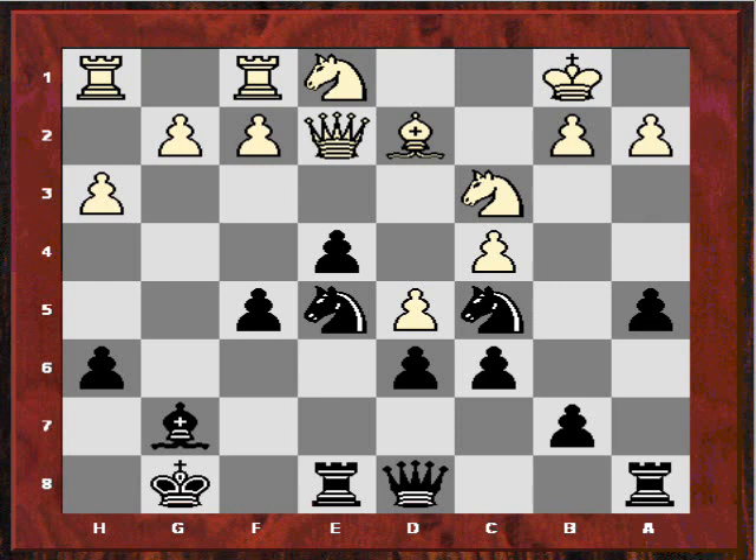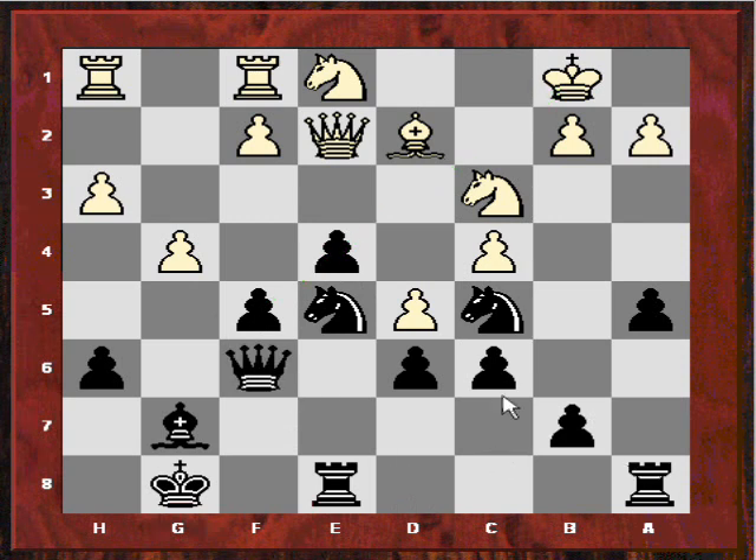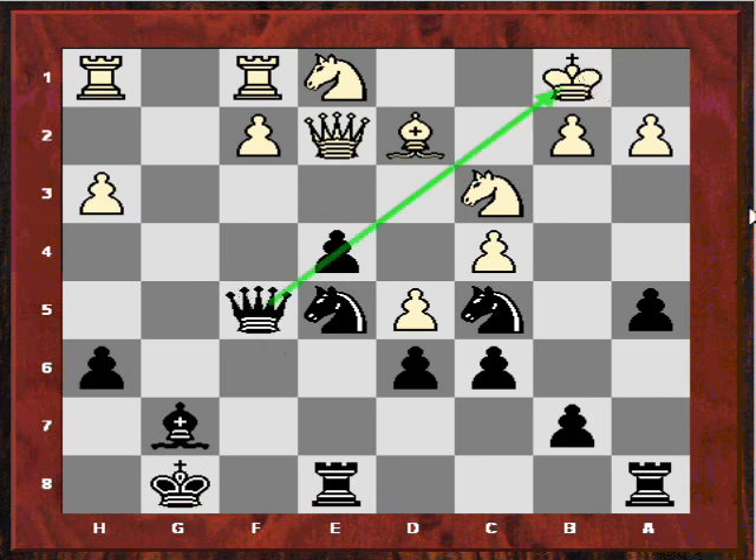He plays H3 now, and after Ne5 he tries to open the lines — he plays G4. Now instead of my queen going to B6, I had to decide: do I want it there or do I want it on F6, just to support my king a little bit and also potentially use this diagonal. I decided eventually that Qf6 would be more accurate than my originally intended Qb6. After G-takes, Queen-takes, now he has to watch out for this diagonal.